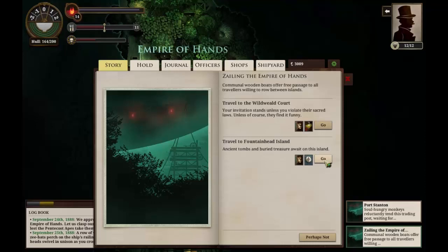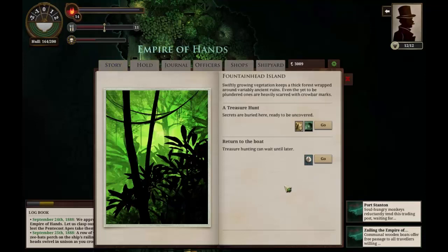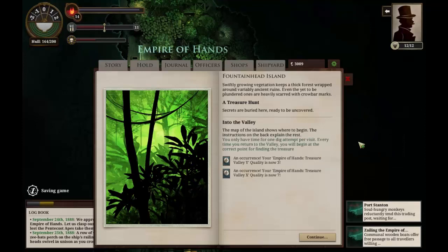The sound of the oars would almost be hypnotic if our arms weren't burning so hard with the effort. We can do a treasure hunt here — we acquired an ancient treasure map. Let's go see what happens. Swiftly growing vegetation keeps a thick forest wrapped around variably ancient ruins — even the yet-to-be plundered ones are heavily scarred with crowbar marks. We only have time for one dig attempt per visit. Every time we return to the valley, we'll begin at the correct point for finding the treasure. The map of the island shows where to begin, and the instructions on the back explain the rest.